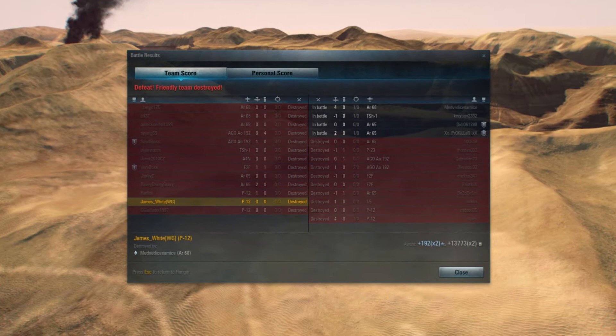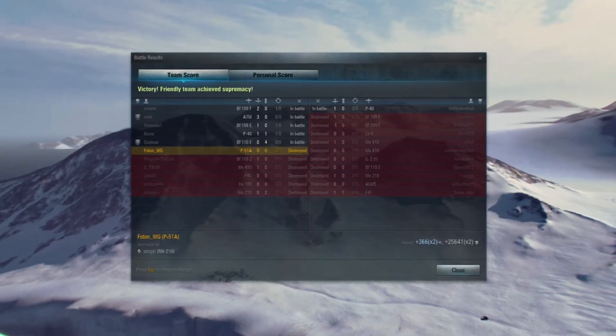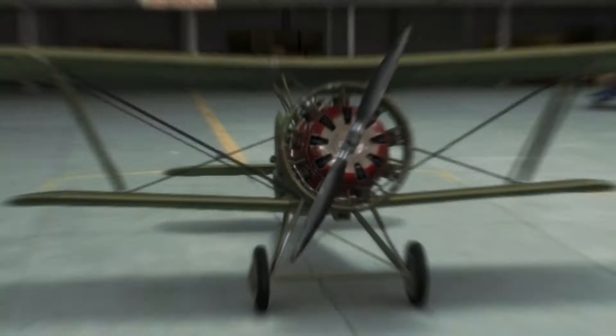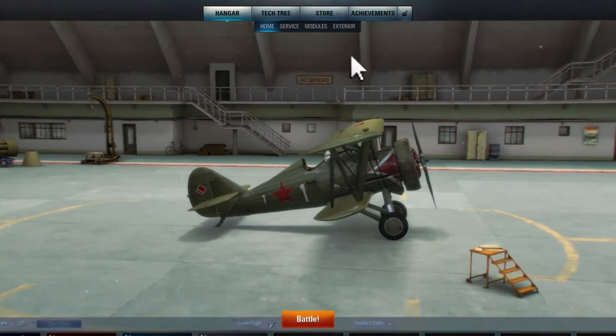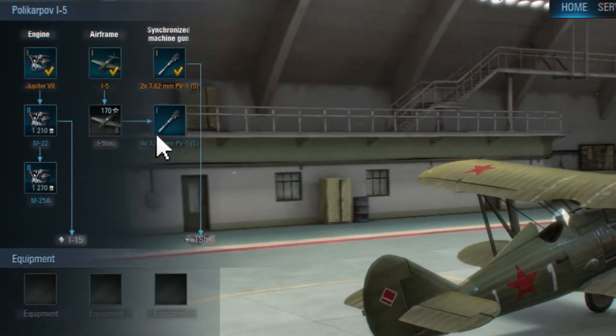Players receive credits and experience after a battle. You receive more points for victory than in defeat. Your reward depends on your efficiency — the more shot down warplanes and destroyed objects, the more experience and credits. You can spend it on upgrades for your warplanes or on researching and purchasing new ones. Press the module button in the hangar and you'll see what you can research and the amount of experience needed.